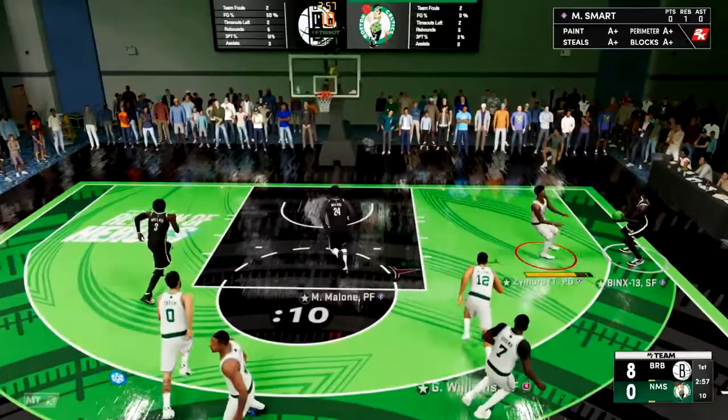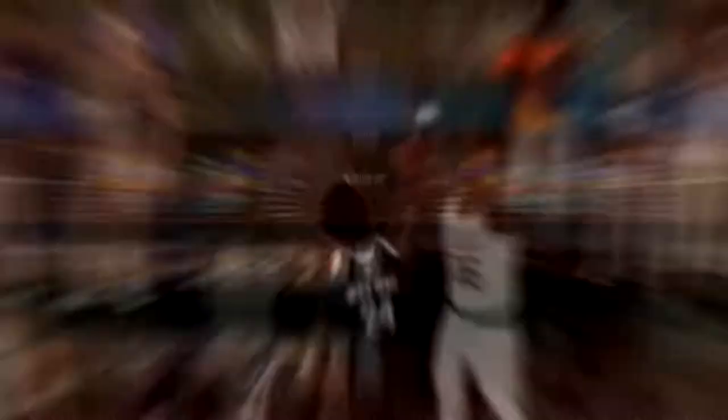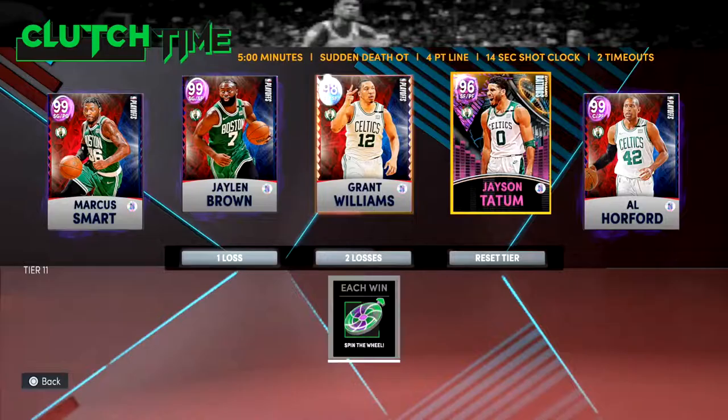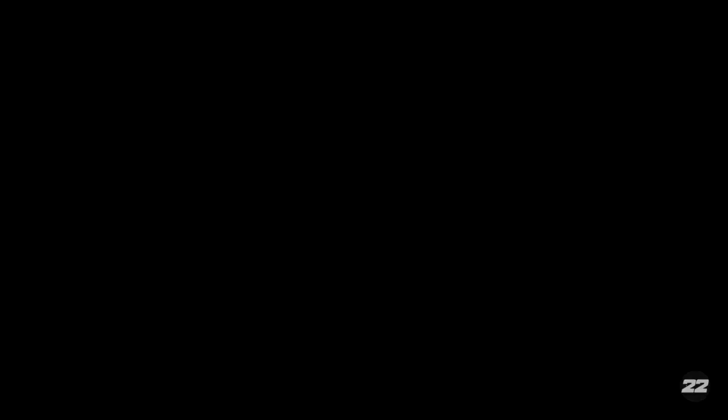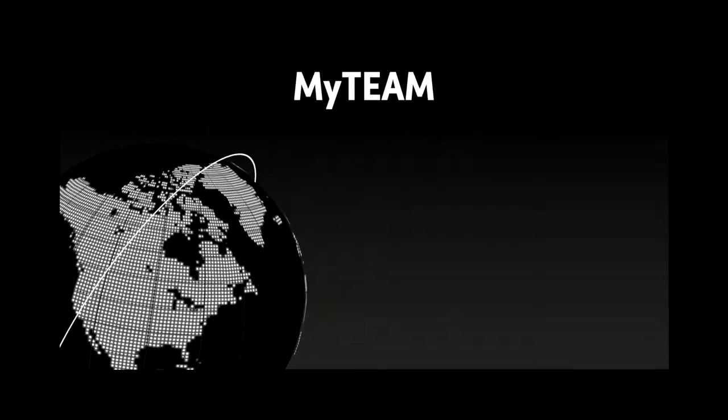Now we're moving on. Is there an amethyst Tatum? I don't know if there is — it might just be the pink diamond from here. Turns out I was correct. The next Jason Tatum up is the pink diamond dynamic ratings one. Obviously we couldn't do the limited edition insert Tatum, but we'll do fine with this pink diamond Tatum. It's just a slightly better card than the ruby, but it's not going to make that much of a difference, honestly.